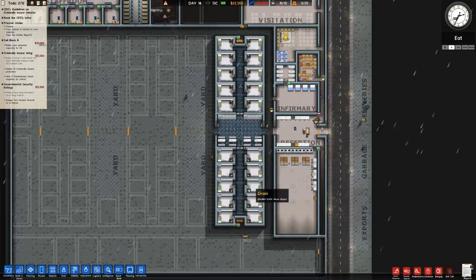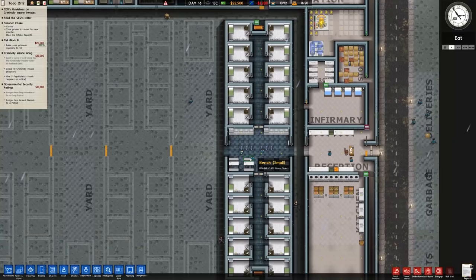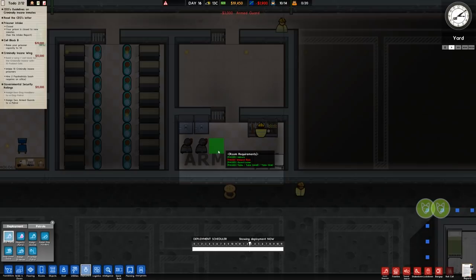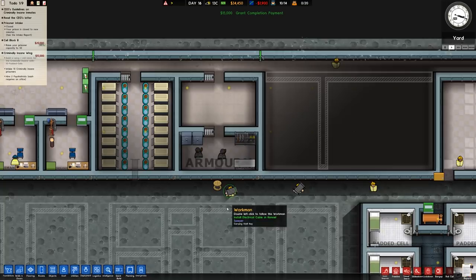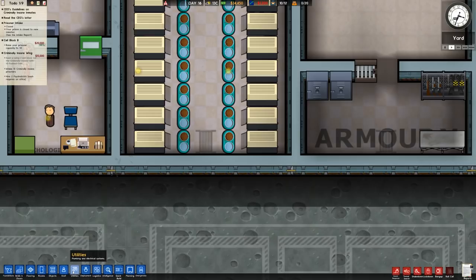We have more than enough guards at this point. I'm not sure whether it's orderlies or guards that escort the criminally insane prisoners — we'll see. I imagine we'll just get more orderlies and it'll be sorted. Waiting for that armory to be built — we're getting two more weapons racks in. Armed guards: we've got a maximum of one, two — sorted. Going to Deployment, over to Patrols — place a patrol in there, arm guards one, two. That's assigned. We'll then remove those patrol routes and sadly sack each of these armed guards since we don't want them here.